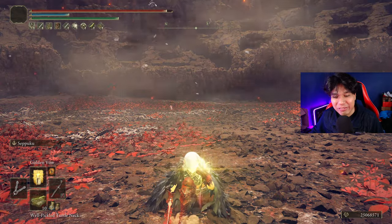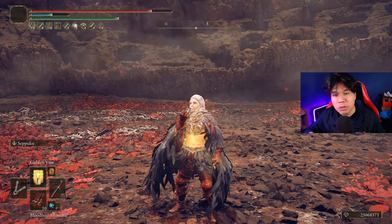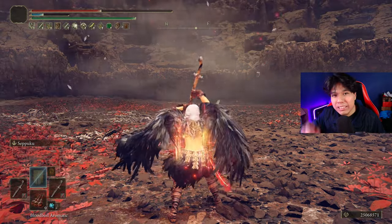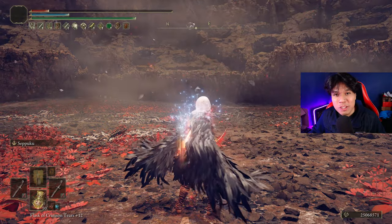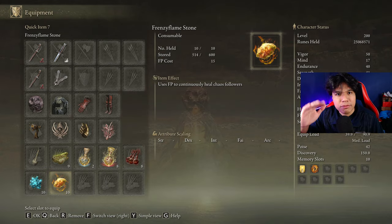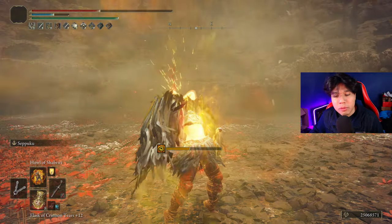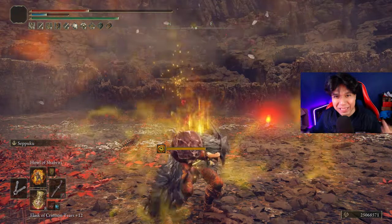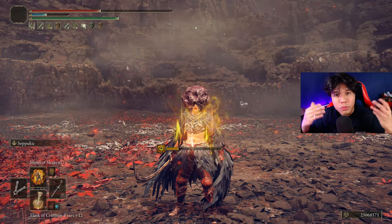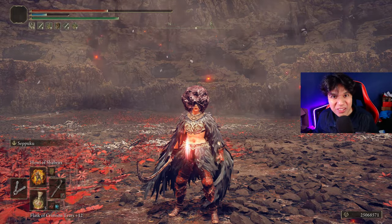Now I'll show you how to buff your character with this build. First, use your Flask of Wondrous Physick, then cast Golden Vow, and immediately after use your Pickled Turtle Neck. Then use your body buff — in this case Bloodboil Aromatic, but the build is also prepared for Howl of Shabriri. Next, use Seppuku on your left hand weapon and then on your right hand weapon. Refill your FP and HP and you're ready to go. To proc the madness buffs, use the Frenzy Flame Stone or just spam Howl of Shabriri a few times to build enough madness.